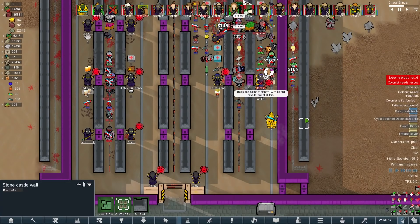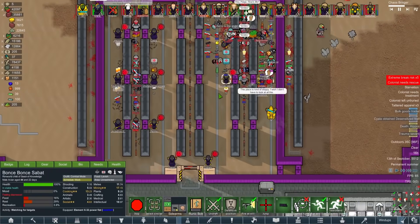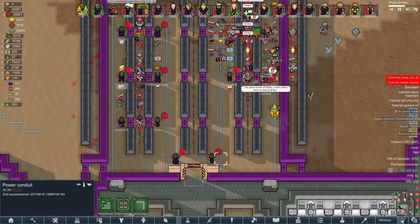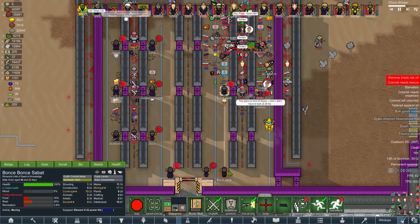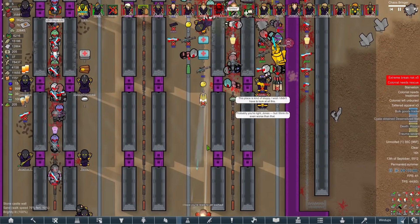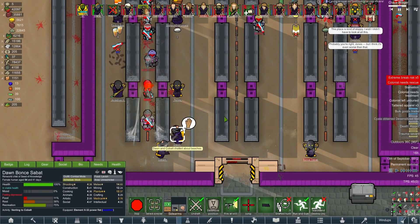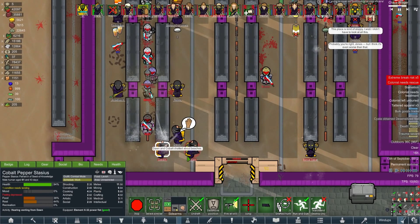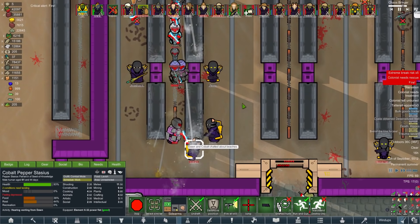Bonce is gone - fucking hell, that was fast. The second we lost a little bit of the line, someone's dead. That's pretty awful, I was expecting we would not immediately start facing losses. Bombs! Okay, this is bad - these guys are way stronger than I thought. Cope, stop chatting about beaches and move - that's ridiculous.